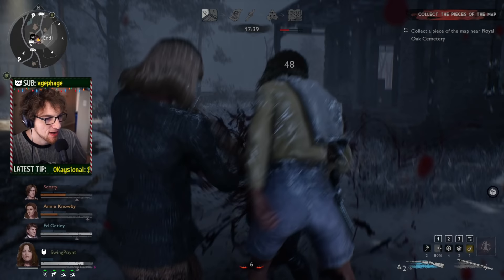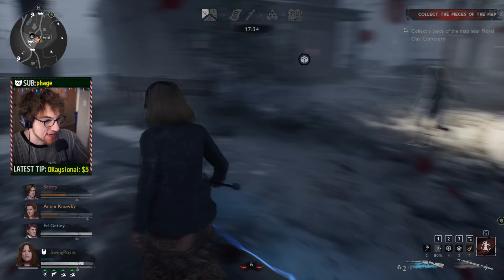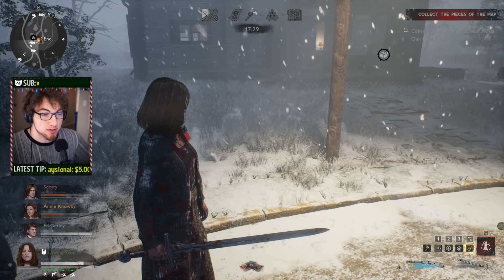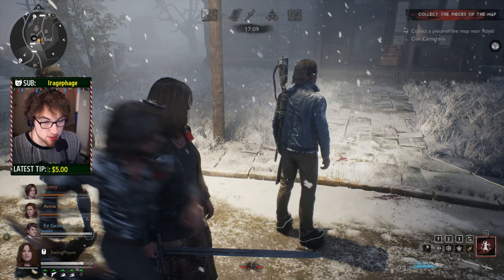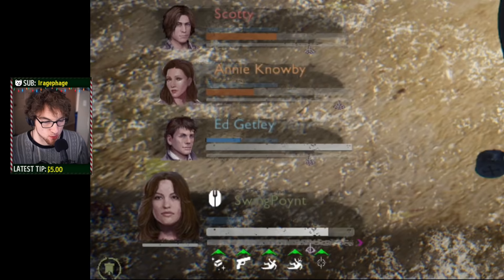Quick combat tip: you see that F prompt? Anytime you get a chance to press it, you should. It does a powerful attack on whatever you're fighting, but also during that animation you get iframes — you are literally invincible to the demon. So if they try to hit or shoot you during that animation, you take no damage. Anytime you get an opportunity to press F, make sure you do it.